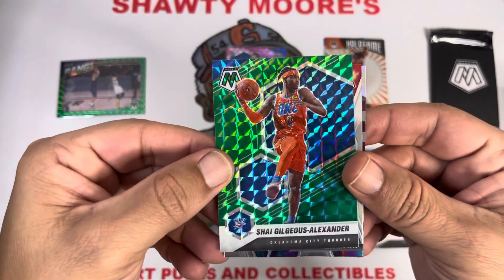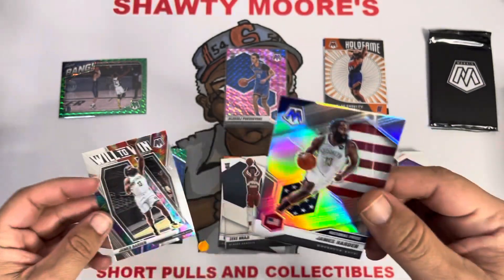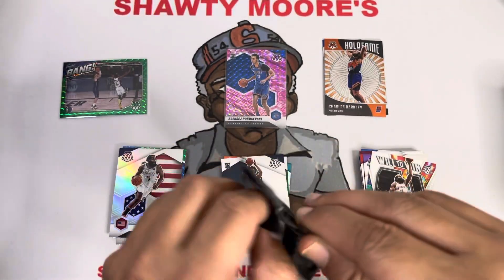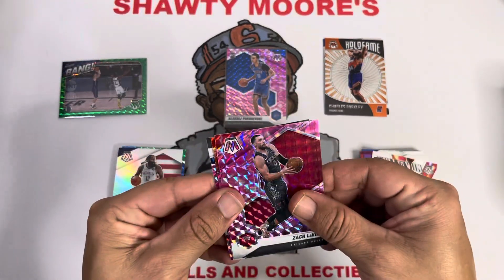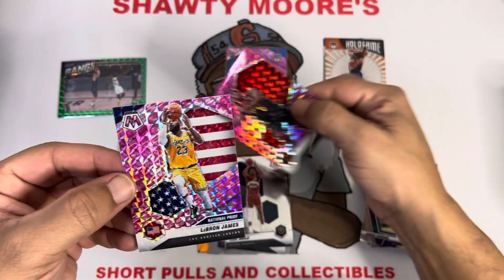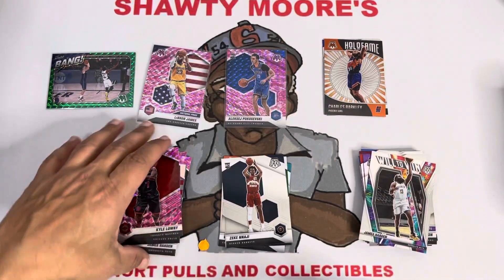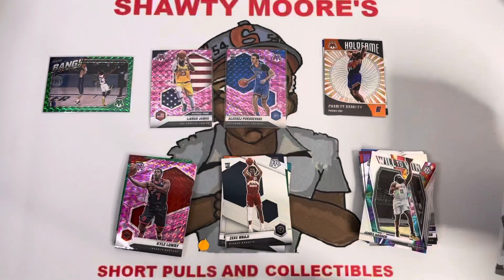Shea Gilgeous-Alexander on the green — will they win a championship out there this year? James Harden for the national pride and our last silver is James Harden as well. It's quite possible. Let's see what our last set of pinks has to offer. We got the pink Alexi. Looks like national pride on the end — Zach LaVine, Kyle, Larry — and it's a LeBron! We will most definitely take a LeBron James pink national pride. Not too bad — got some beautiful cards, got LeBron James, got that Luca bang.